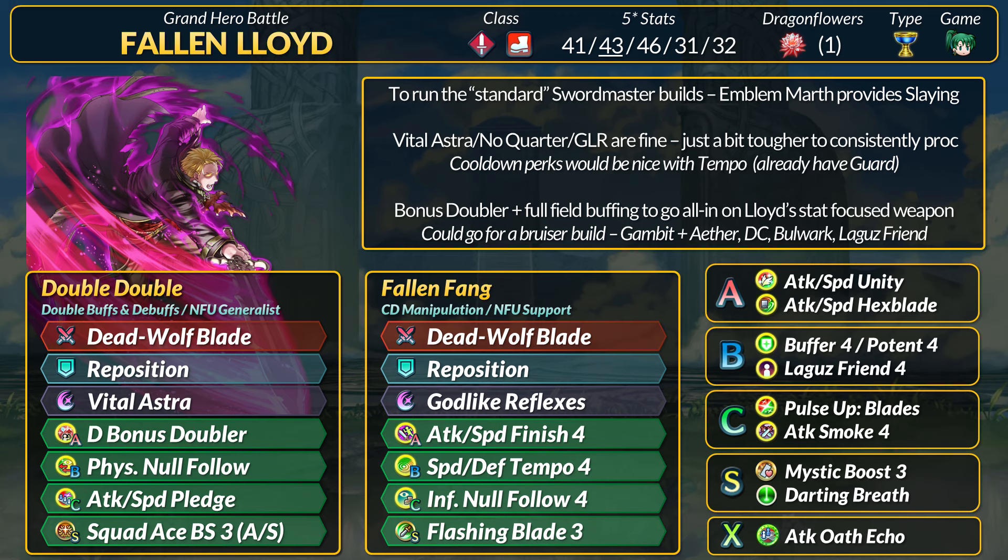Feel free to stack a bonus status as well. Now to go with any build, try to get no follow-up somehow. With the tier 4 B skill version you can get half DR piercing, which is always valuable. Another option is Inventory No-Follow — this can help Lloyd buff other teammates, plus everyone can now take advantage of Lloyd's speed debuffs. Another nice perk to have is Tempo, preferably the tier 4. No special charge plus guard from Dead Wolf Blade can potentially stall an enemy special. You can add a Chill skill to pair with no guard. As a stat-heavy melee unit, Lloyd has a lot of options if you have access to other support skills. Unity can handle debuffs on himself. Hexblade if you want to team up with Lord Nurgle or a certain green-haired mage. Potent just has 30% DR without any speed checking, and you can also go full bruiser with Gambit 4 and Aether.